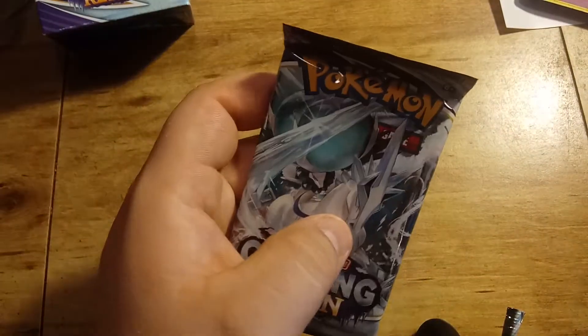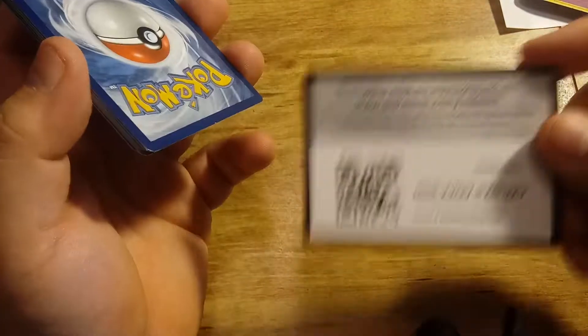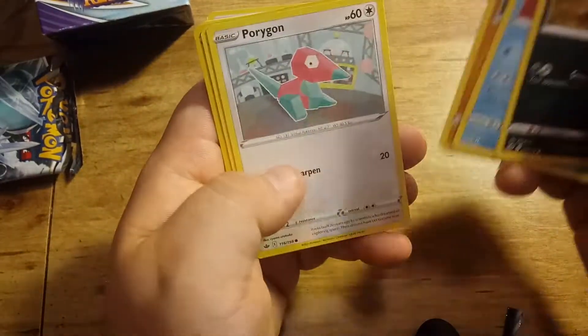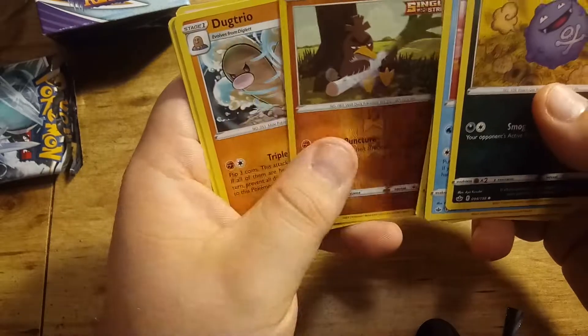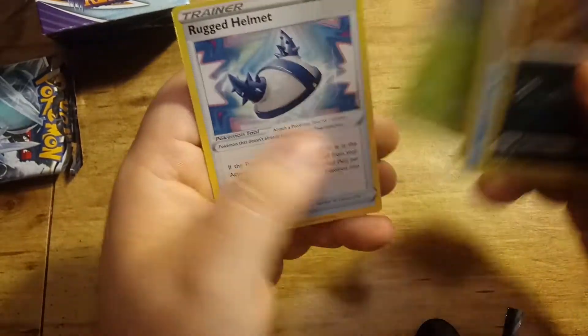Let's see what we get in pack four. Got a couple of hits, and you can never complain about a Rainbow Rare. Code card. Coughing, Delibird, Galarian Farfetch'd, Porygon, Heracross, a Reverse Hollow, Galarian Farfetch'd, Dugtrio, Energy, Lairon, Stenay, and Rugged Helmet.